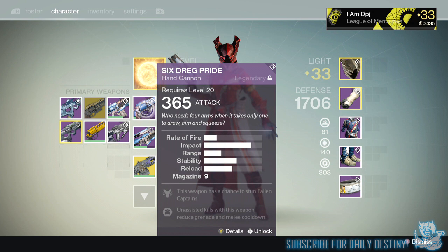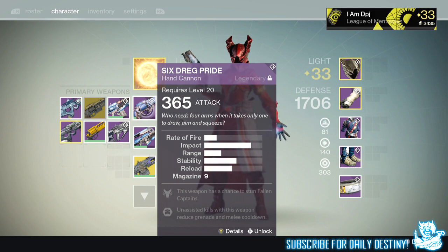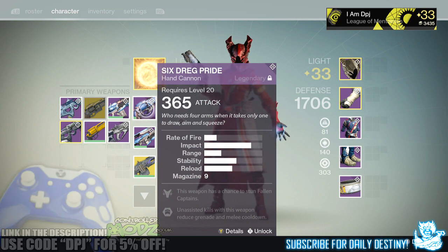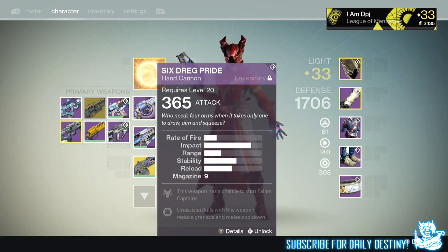What's going on guys, it's your boy DPJ here today with another Destiny video. In today's video I want to talk about how you can actually obtain the Prison of Elders primary weapons with elemental damage. A lot of you guys probably don't know this, but you can actually obtain the Prison of Elders primary weapons with elemental damage, just like you get those from the Trials of Osiris lighthouse chest.